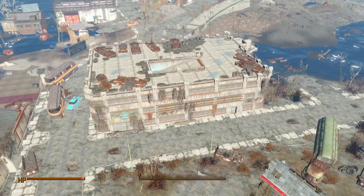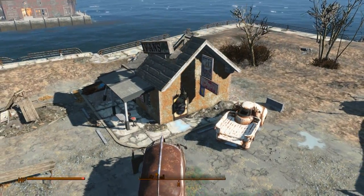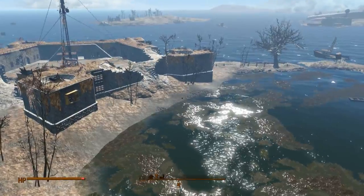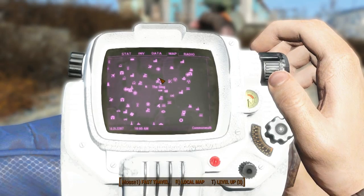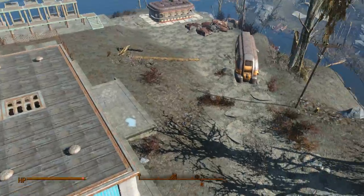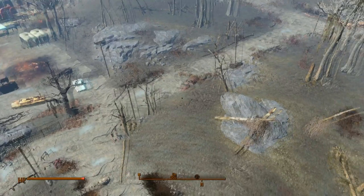Up next we've got The Castle, at the bottom corner of the map. Despite the name, there's actually a lot of water surrounding it. And here we have The Slog, at the top corner of the map. As the name implies, it's a sluggy, dump-like place — not the most desirable area to build.